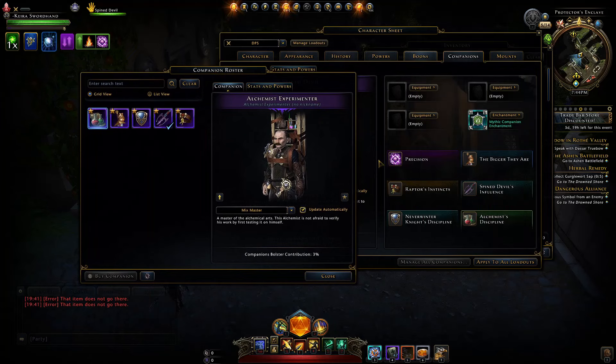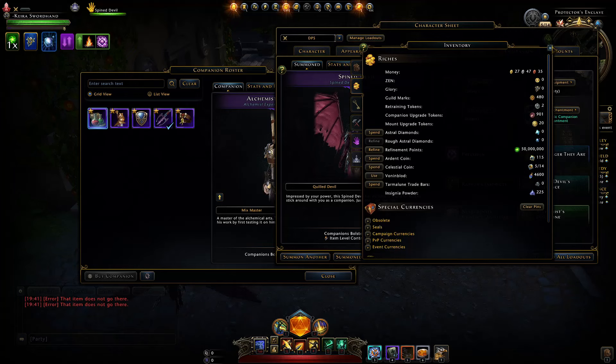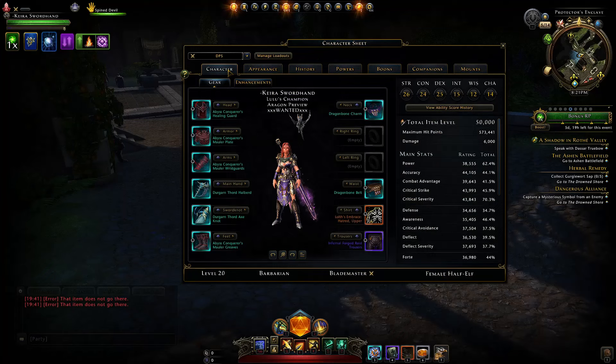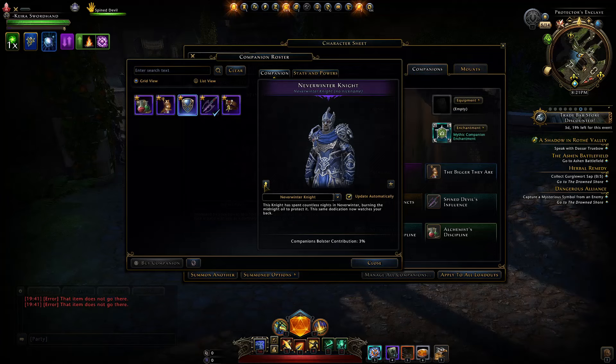With those 900 tokens from 30 keys, you can spend 120 tokens to get a companion to legendary, then 150 more to get to mythic. Let's also check the item level boost — we're currently set at 50,000 item level and will check again after upgrading.